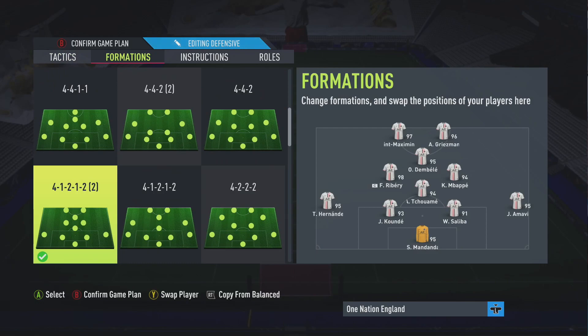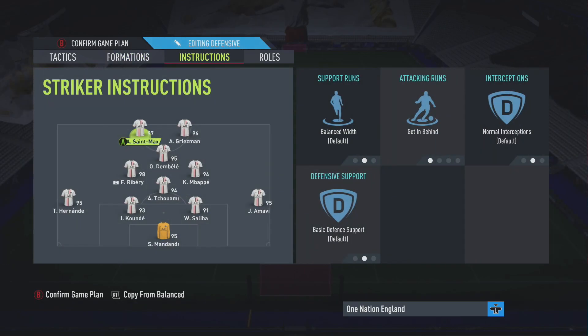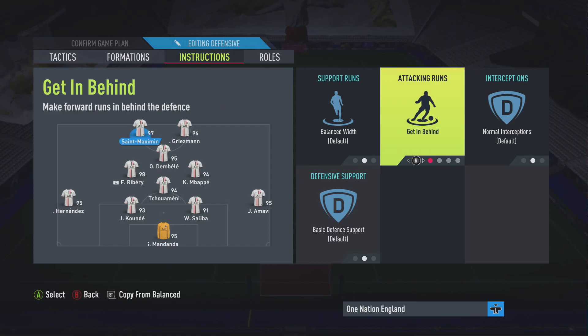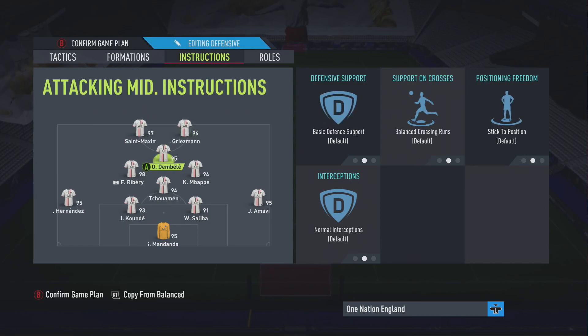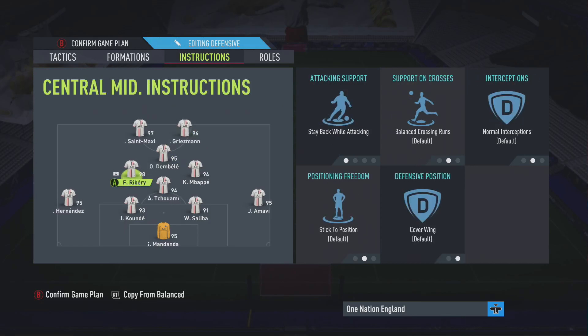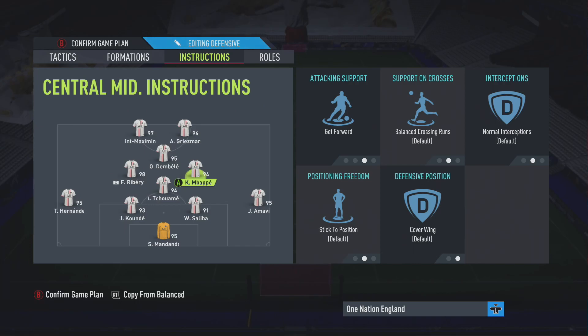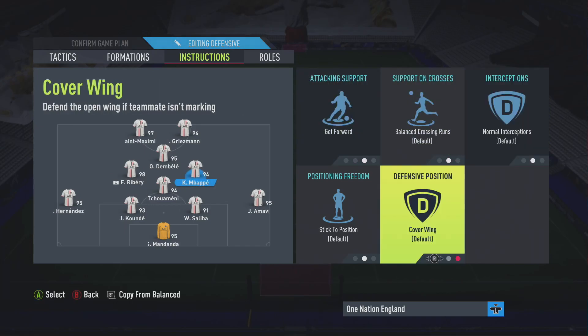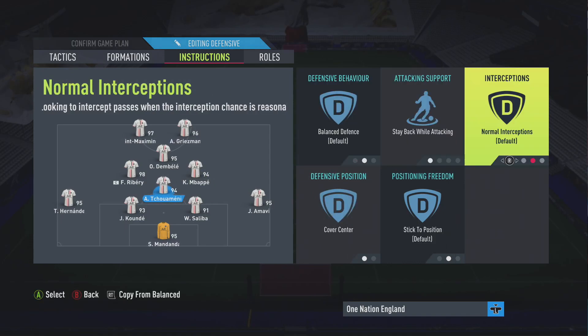The formation is 4-1-2-1-2 (narrow). Press Y or Triangle on the formation to adjust player roles. Put your most defensive midfielder in the CDM role and your second most defensive player as the left center mid. Left striker: default, getting behind, default. Right striker: default, default, come back on defense. CAM: all default. Left center mid (second most defensive): stay back while attacking, everything else default. Right center mid (most attacking): get forward, everything else default.